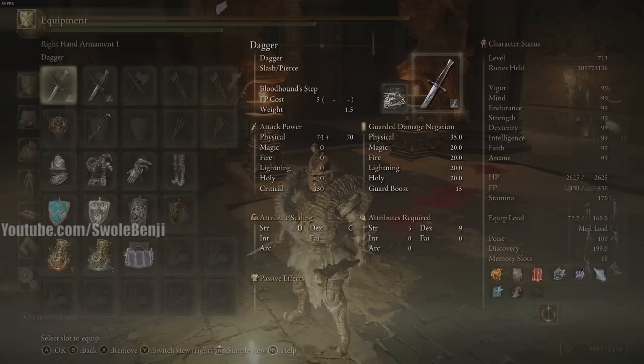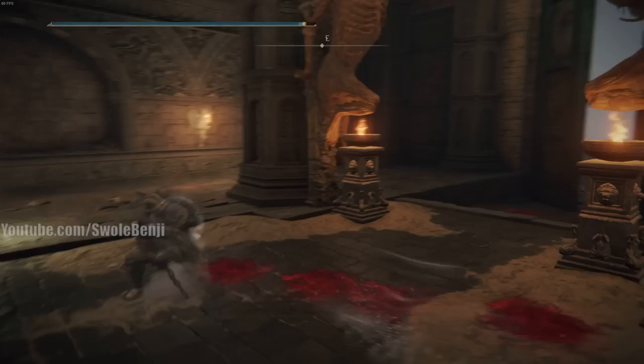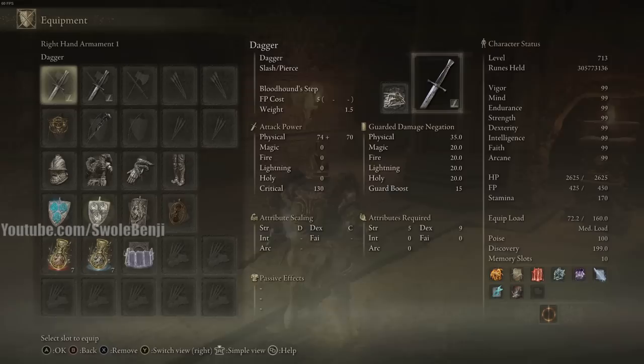Starting with equipment, we're going to use a dagger with Bloodhound's Step. In PvP this lets you escape from players and cast spells. In PvE this lets you dodge boss attacks much more efficiently, get further distance from bosses, and spam them down with magic attacks.